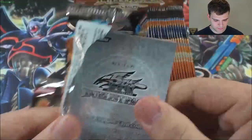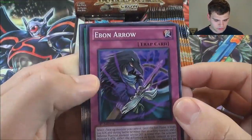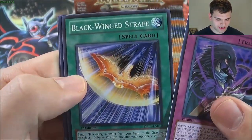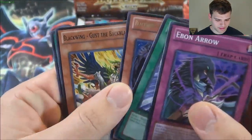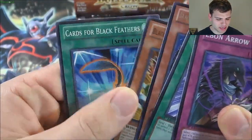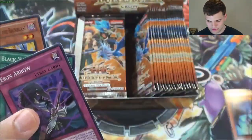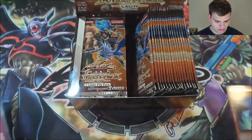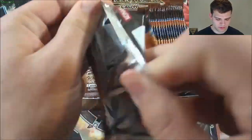First pack! You have an Ebon Arrow, Blackwing Strafe — a rare Blackwing — Shura the Blue Flame, Blackwing Gust the Black Blast, Cards of the Black Feathers. Once the commons start getting repetitive, I'll skip them like usual.